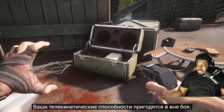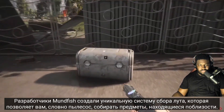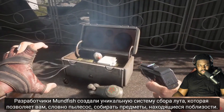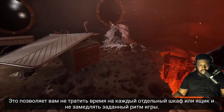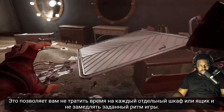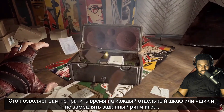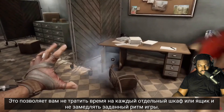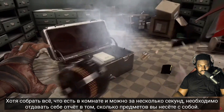Your telekinesis skill isn't just useful for beating up foes — it can also be used to collect scraps and items from around the world. Mundfish has created a unique looting mechanic that allows you to telekinetically vacuum up items close to you. Drawers and cabinets quite literally open up and their contents leap into your hands, meaning you don't have to open and search every individual cupboard and container, ensuring Atomic Heart's rapid pace is never slowed.